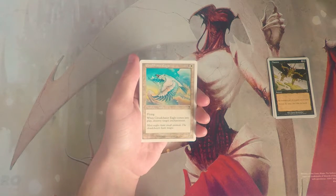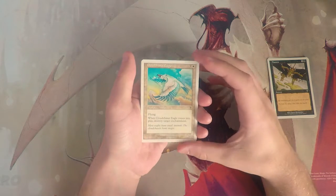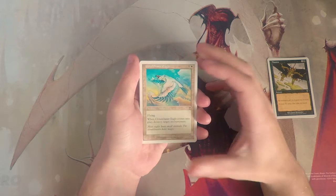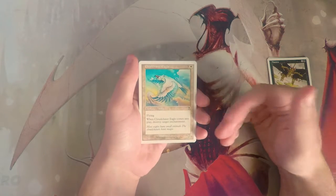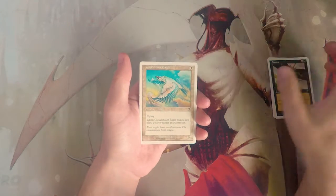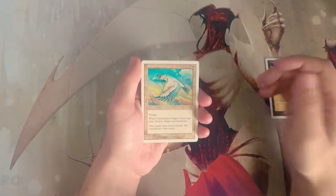Cloud Chaser Eagle is a 2/2 for three and a white with flying, and when it comes into play you destroy target enchantment. It would be really good sideboard tech — it's a flyer and a threat that also blows up an enchantment. Enchantments aren't necessarily the prime thing you'll see in draft, but there are a number in this set so you might have a target for it.